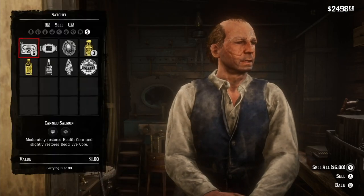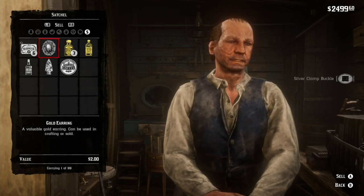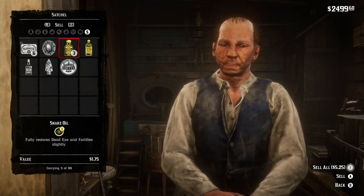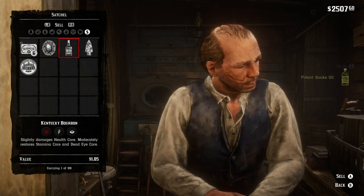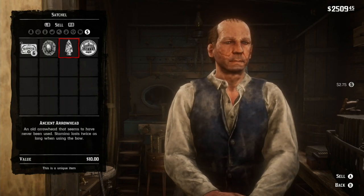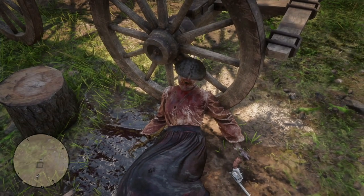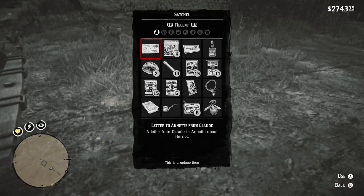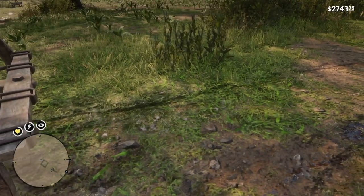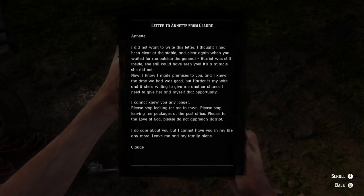Now you're going to find out about the mystery of the Southfield Flats cabin. I did a video about it and I left a link at the start of this video — I'll also leave a link in the description. Let's get on with the mystery of the Southfield Flats cabin. I'm going to loot the corpse and there's a note — a letter to Annetta from Claude.